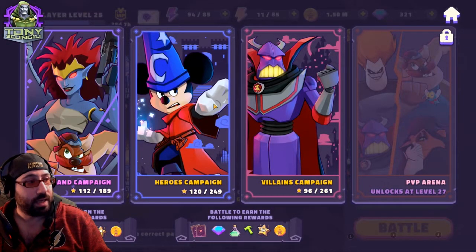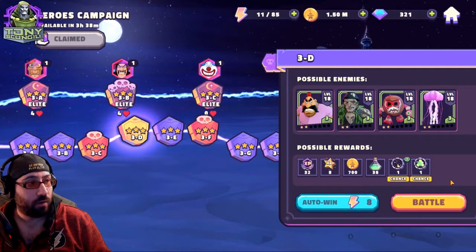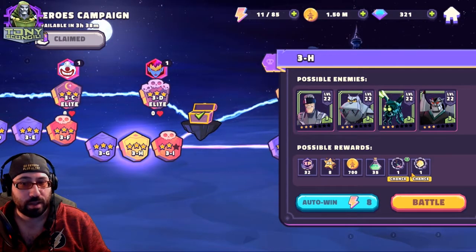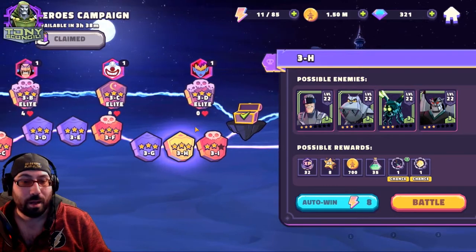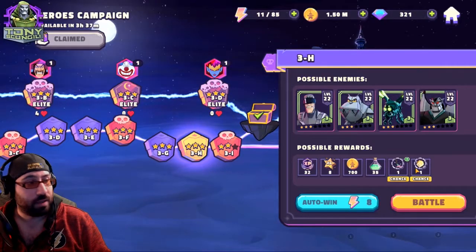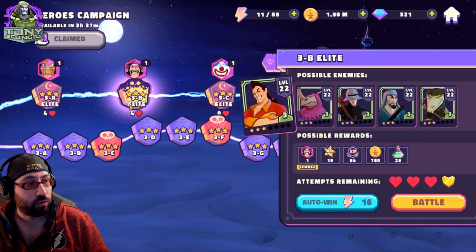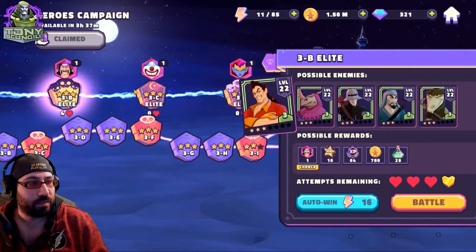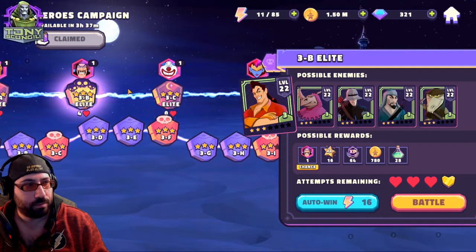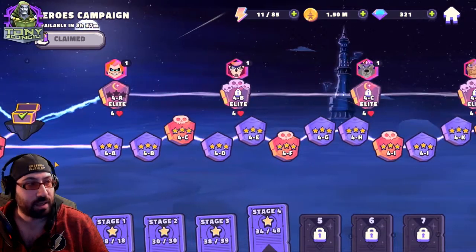There's also a Heroes and Villains campaign — they're independent. As you progress, all the gear farm nodes can be farmed literally as many times as you want. The elite nodes are the character shard nodes, and those are limited to three attempts for an average player, or four if you have the VIP program. But the difference between three and four is functionally minimal — it's not really a strong selling point for VIP.